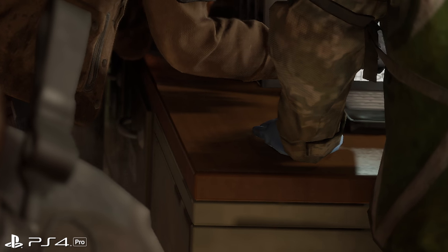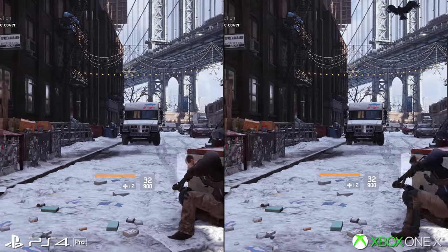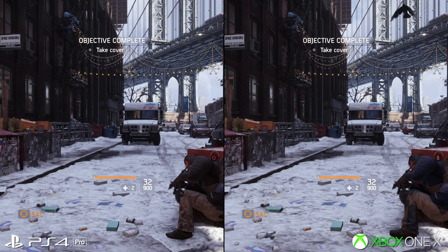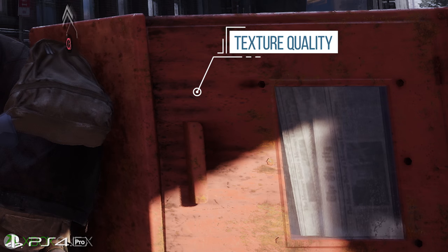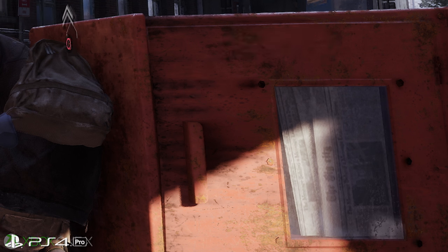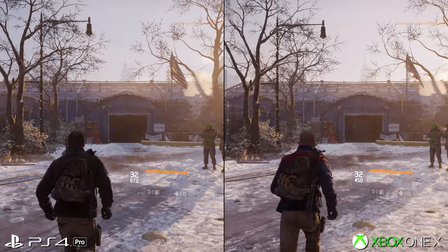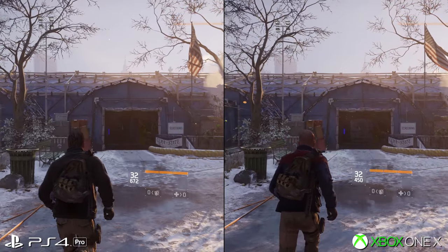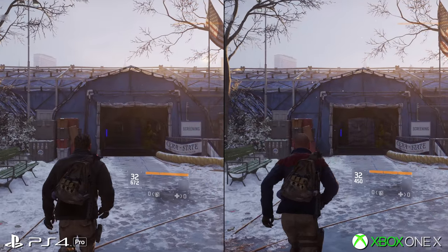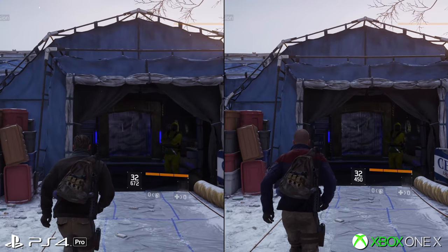That wraps up the patch notes, but in researching this I did spot one other curiosity. Textures are actually improved on Xbox One X in spots — it's pretty widespread, though more obvious on smaller objects like desks or collapsed newspaper stands. A better asset never loads on PS4 Pro in the opening scenes, while X pushes a higher quality asset setting and with a better form of anisotropic filtering across the ground. Waiting as long as 5 minutes, I've ruled out delayed texture streaming for this — it's another small tweak that goes in Xbox One X's favour.